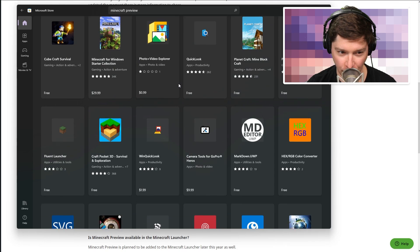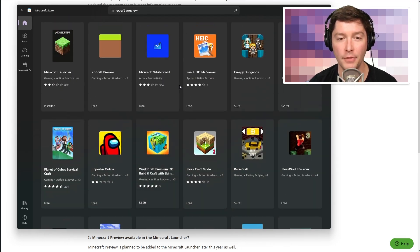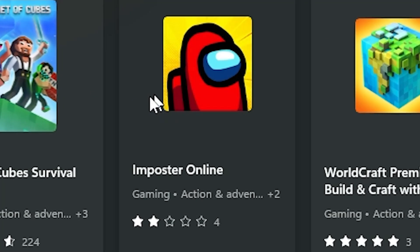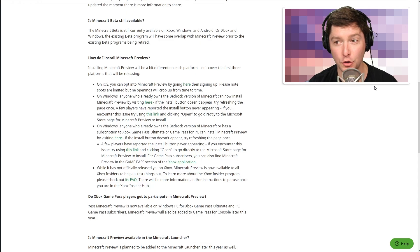You might be thinking: why not just go up to the search bar in the Microsoft Store and search 'Minecraft Preview'? Well, it doesn't show up for some reason — it's completely hidden. You have to do it from the blog post link in order to find it. Don't search for it. You have to go to the blog post and click one of those links. And your account must already own the Bedrock version to be able to download it.